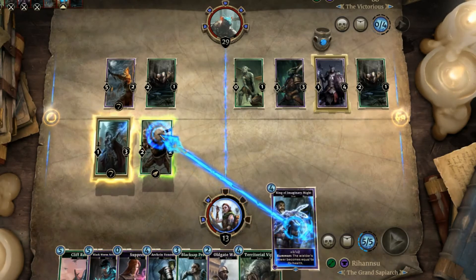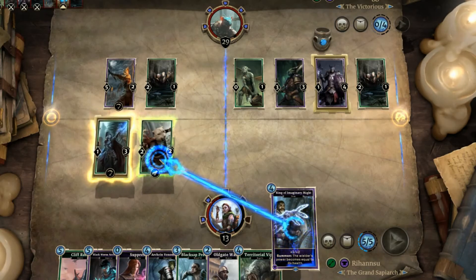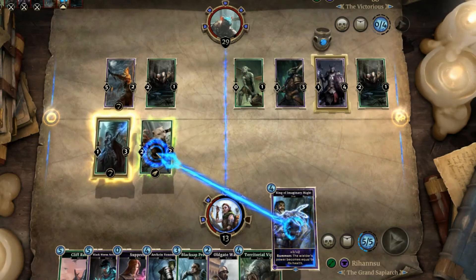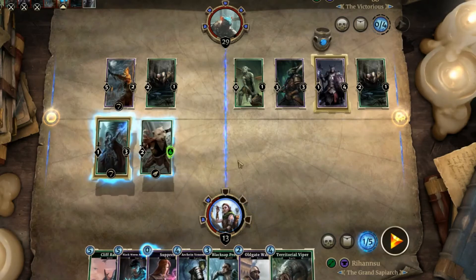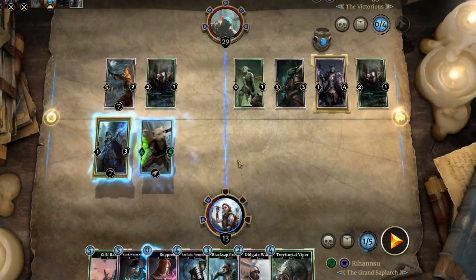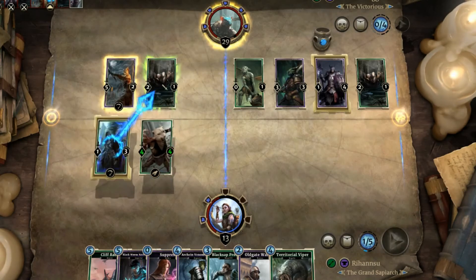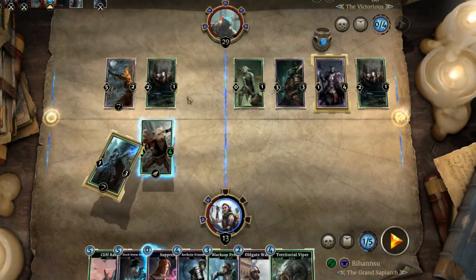This should become a 4/4 because it adds two health before it adds to the attack — and there it is. You can plan your attacks accordingly based on that. It's really fun.